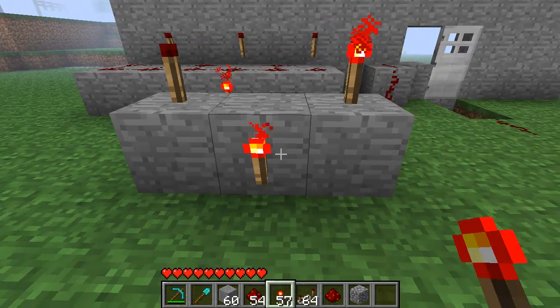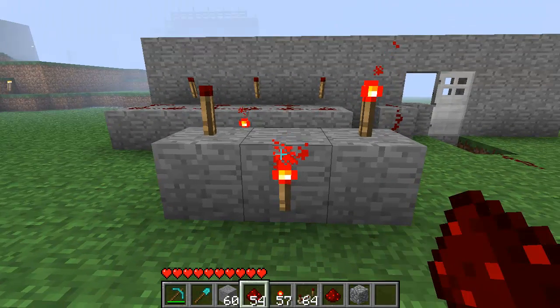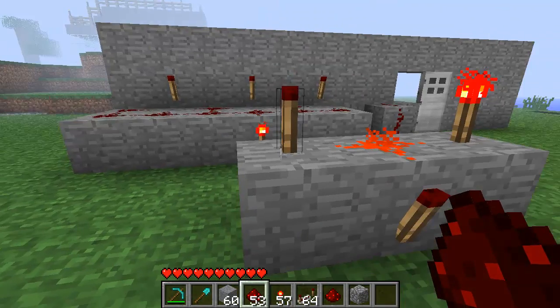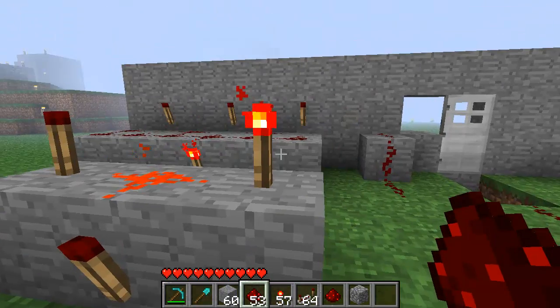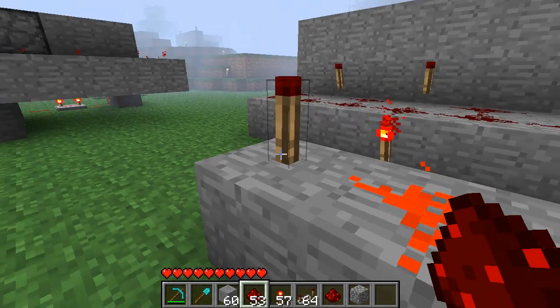The next thing you need to do is place a redstone torch there like so. In between these, just place redstone dust like that. This torch should be out and that torch should be out. But for this to work, we need to get these 2 top torches off and this one to light up.